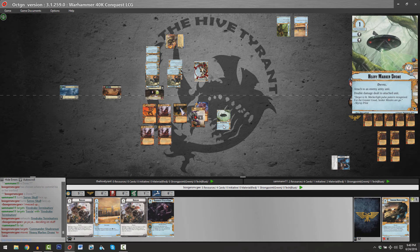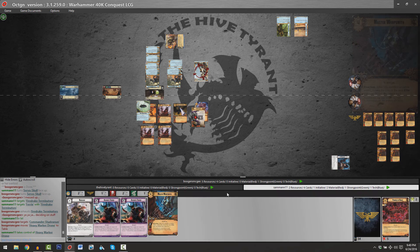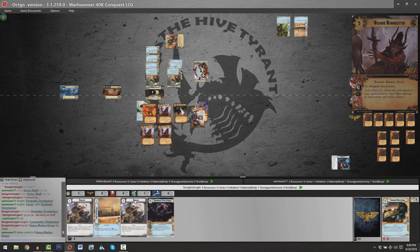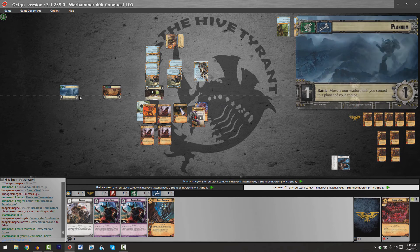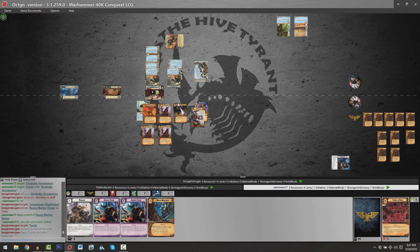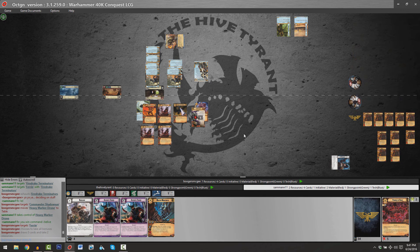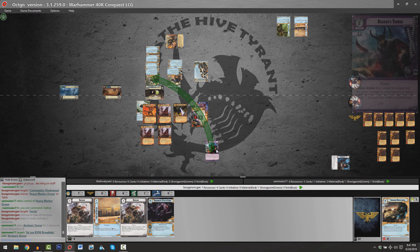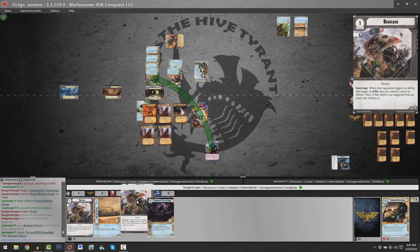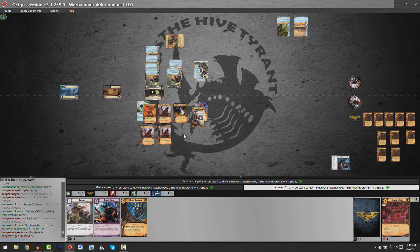Let's see where this Heavy Marker Drone ends up — it probably won't make too much difference whether it goes on the Black Legion Helldrake or the Frenzied Bloodthirster. Sam has to be hoping his opponent doesn't have a copy of Backlash in hand, but unfortunately that is not going to be the case — we are very much going to see Backlash used. Sam throws out Archon's Terror, and for the first time on this channel, here it is — this is Backlash dashing Sam's hopes and dreams. Sam burns two resources, throws away a card, and now his odds of winning are very slight.